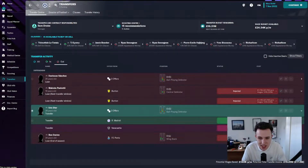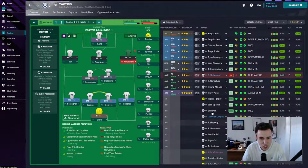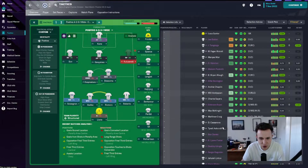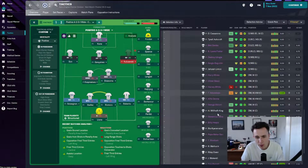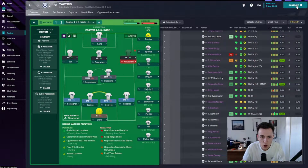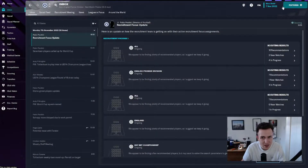Before the first game, we have accepted a £17.5 million bid from Real Madrid for Eric Dier, who's leaving on the 4th of January. £17.5 million for a 28-year-old three-star current ability centre-half who's out of contract at the end of next season - I'm more than happy with that. Lengley will be leaving at the end of the season too. Players like Joe Rodon will return from loan but we certainly need to be in the transfer market for another centre-half.